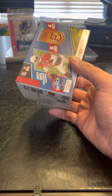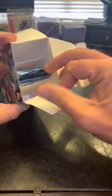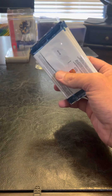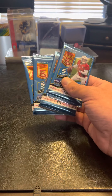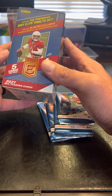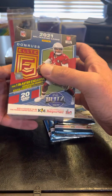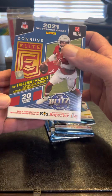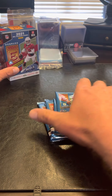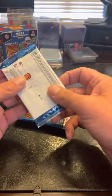This year's rookie class is phenomenal — a lot of big hitters. So maybe we'll pull some of them up there, get Trevor Lawrence or Kyle Trask. So in this box we get four packs, five cards per pack. And with the retail, we can get a Blaster exclusive Aspirations Shimmer or a Status Explosion. No guarantee on that hit, but you never know.